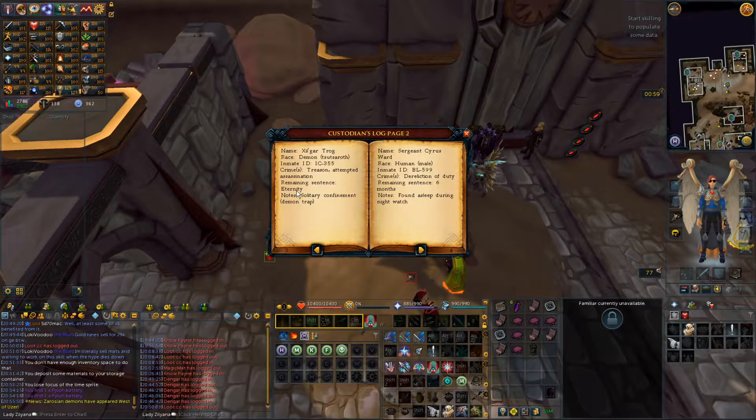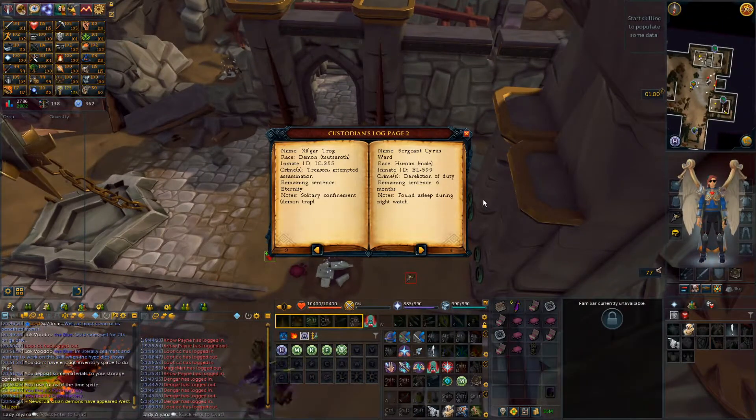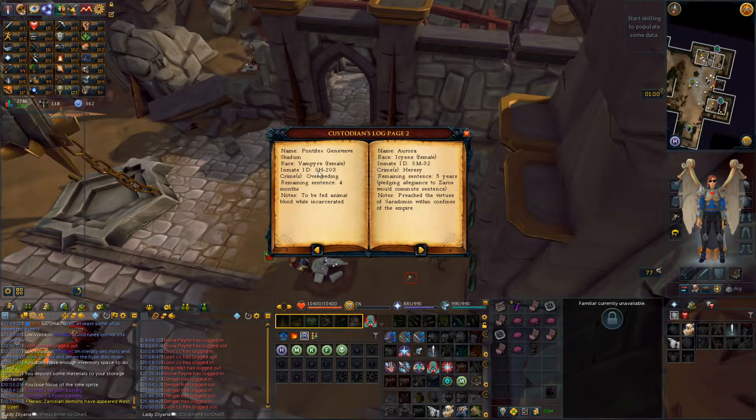I'm literally sorting by remaining sentence — eternity. That means I-C, which must be Ice, is last because eternity is forever. B-L is Blood — six months. Shadow, which is S-H, is four months. Smoke is five years, which is more than six months. So it's going to be Shadow, Blood, Smoke, Ice. This one's also Shadow but it's a waiting sentence, so that one doesn't count.